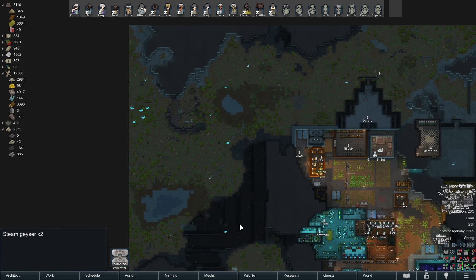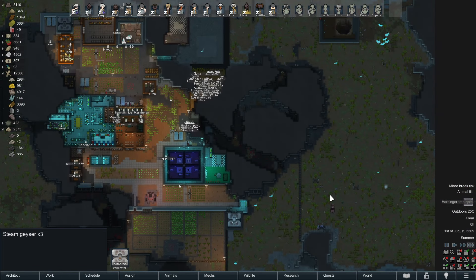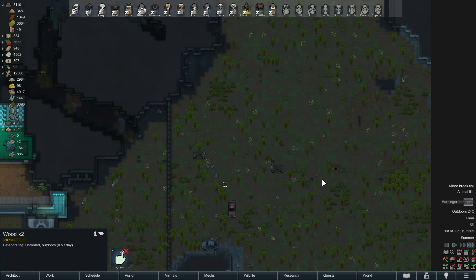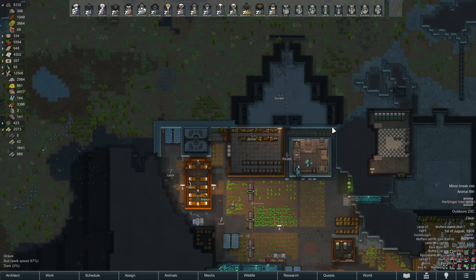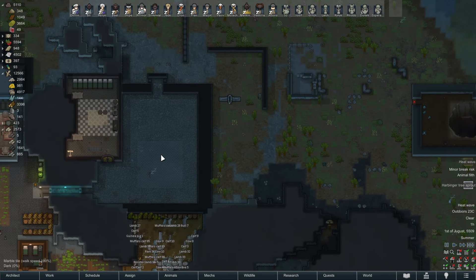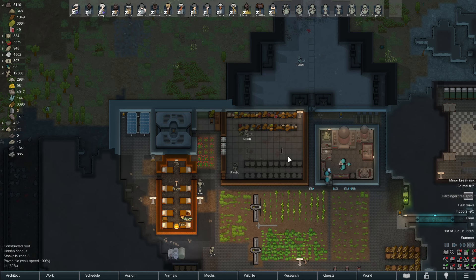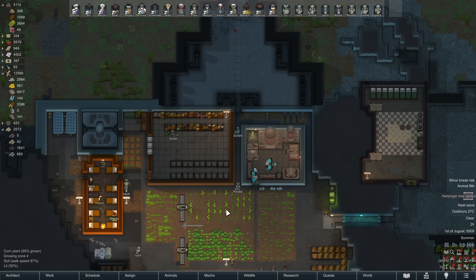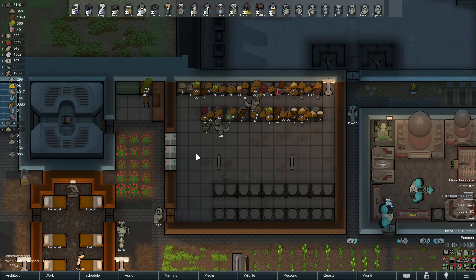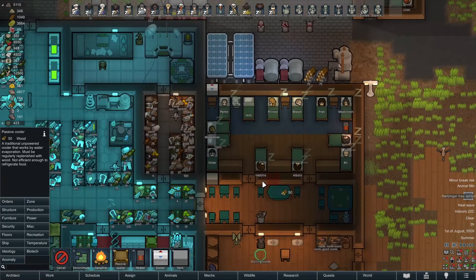How many more geysers we got? There's two more out here, I got four, one over here, one down here. The rest are a little too far away to be easy gives. I'm leaning toward not using them in the future. Heat wave — great, it's going to get even warmer. Why does Randy do what he does? It's 27 Celsius outside.